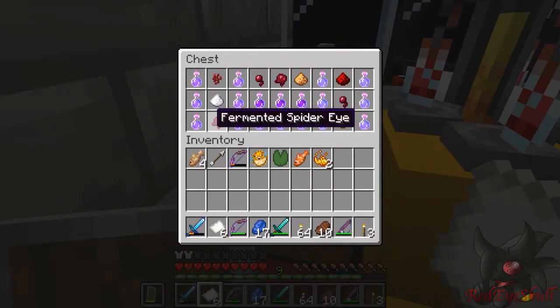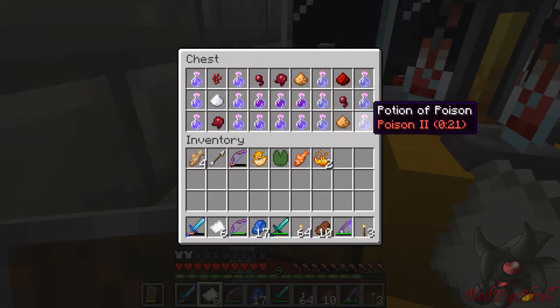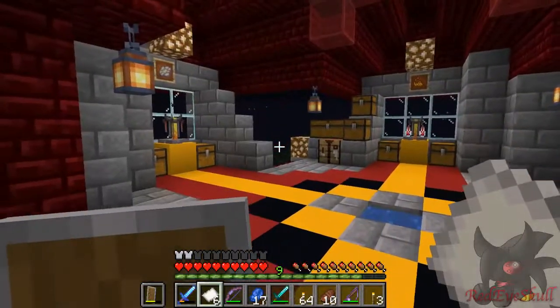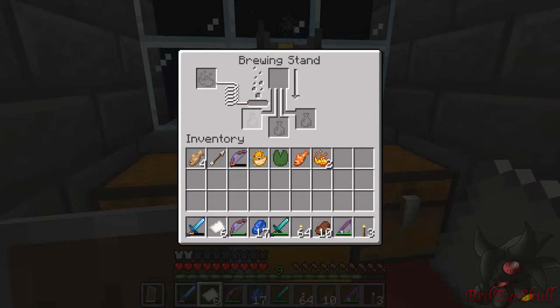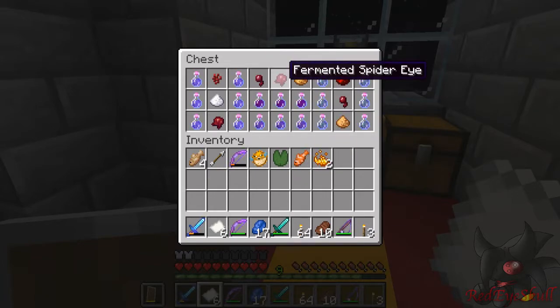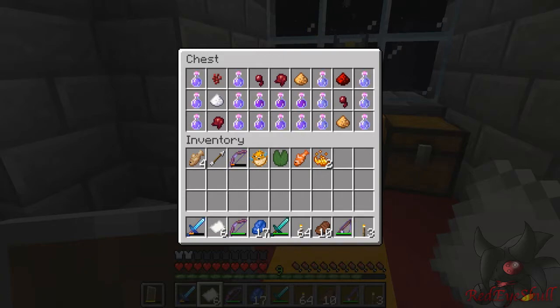Nether wart, sugar, fermented spider eye turns it from a potion of swiftness into slowness. Then you have spider eye for potion of poison, and again with redstone to extend the time of the poison. And glowstone for the potency — it's a much stronger poison, though the timing is a lot less. Then you've got your potion of weakness, which is the only potion that requires just water before anything. You put water bottles, and then instead of nether wart, you would just use a fermented spider eye, and that would immediately get you the potion of weakness. On top of that, nether wart, spider eye, then fermented spider eye, and then glowstone to give you the potion of harming.